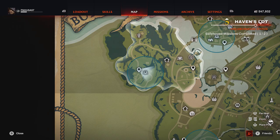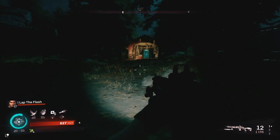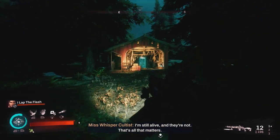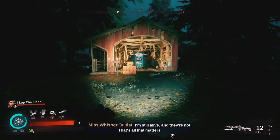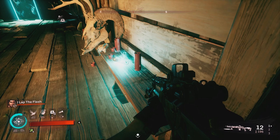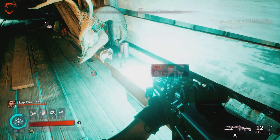For our next seven collectibles, we will be in Haven's Lot, starting off with probably the easiest — at the new light village marker. Simply from this marker, look towards the bridge and if there isn't a vampire nest gate there, you can pretty easily see that the grave lock is right here next to a skull and red candles.